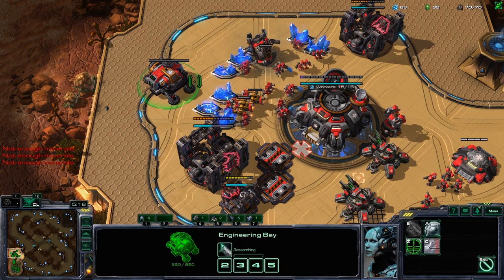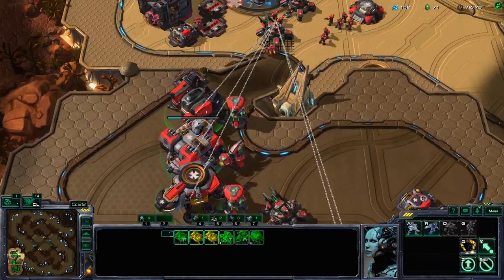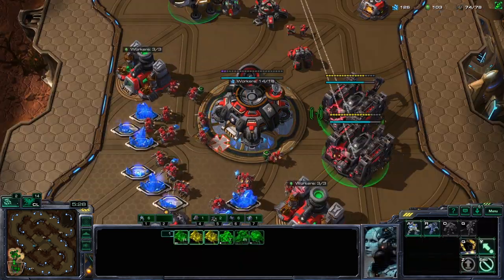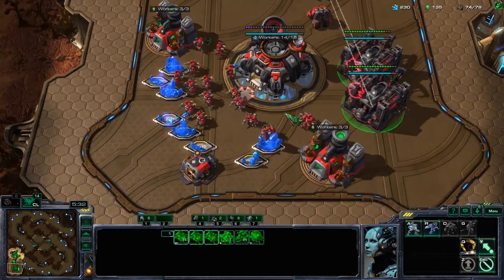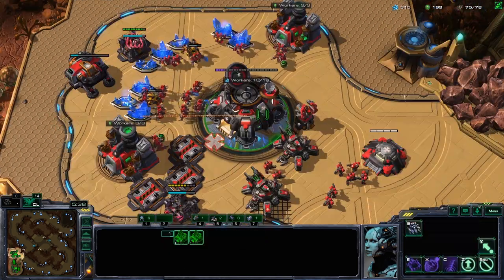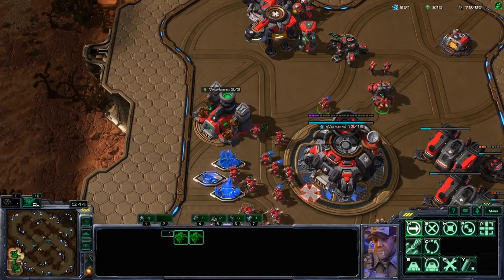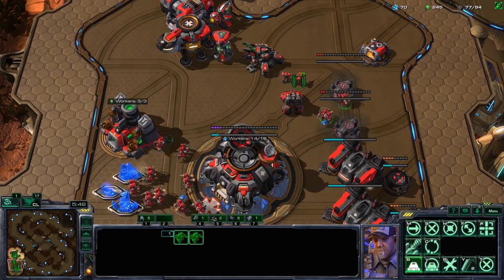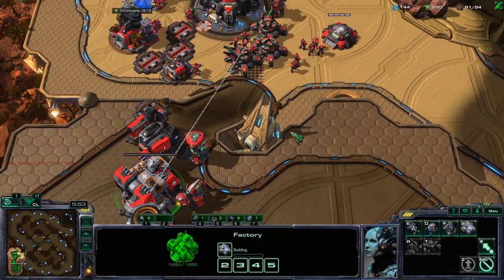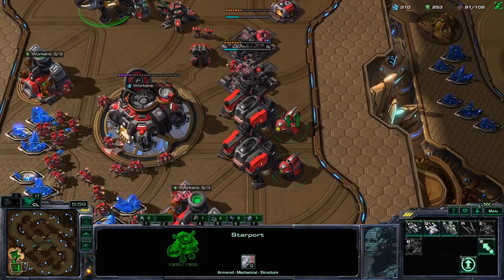Got the siege tank. Got a little supply block there — make your supply depots. Put reactors on those barracks whenever they finish, and now drop down another two extra barracks. In case blink is common at your level, you can build those barracks on the back side of your base so they don't get sniped. Position your siege tank here.